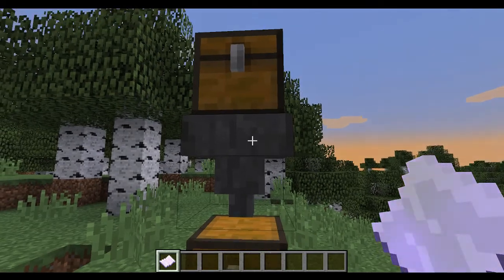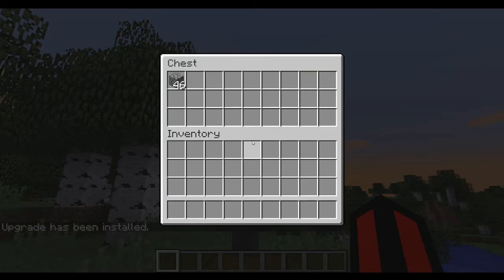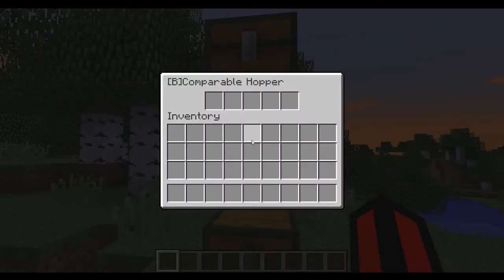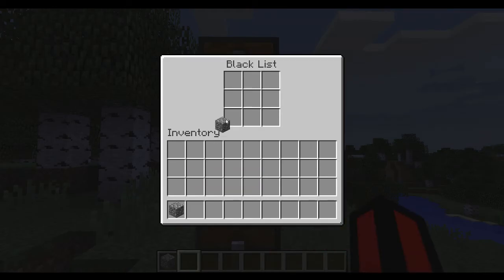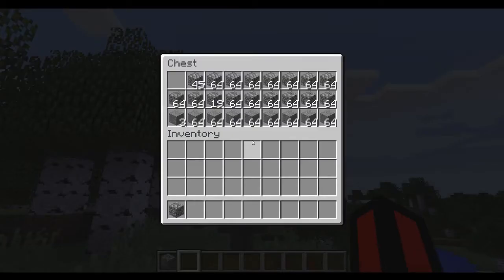A Blacklisting Upgrade may be installed into any hopper with a Comparable Upgrade installed. When a Blacklisting Upgrade is installed, a Comparable Hopper will no longer use the previously mentioned whitelist. All items are accepted into the hopper and the hopper will no longer retain the last of each item. Shift-right clicking a hopper with a Blacklisting Upgrade will open the hopper's blacklist. Placing a piece of cobblestone into the blacklist will prevent the hopper from accepting cobblestone.